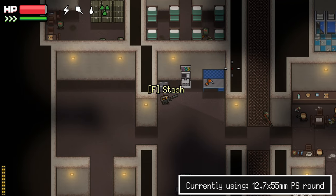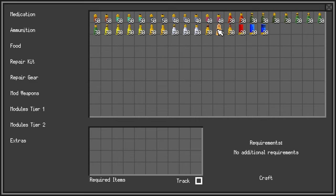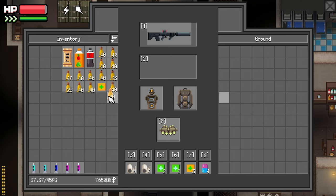How are we doing for ammo? Could use a little bit more PS. Let's craft a little bit more PS. Cool. Wow, shit — okay, that's a lot of PS.